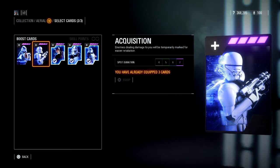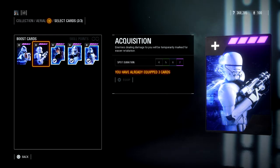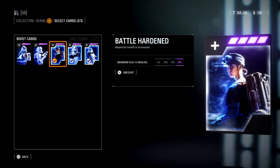Acquisition — that temporarily marked card — I don't really recommend it either, although for Aerial I recommend it a little more than for Enforcer, since you could be flying behind enemy lines in unfamiliar parts of the map. Next is Battle Hardened — maximum health increased. Since Aerial has such little health already, I think this one is essential. That 20% doesn't seem like a lot, but when you don't have much health, it can make a big difference.